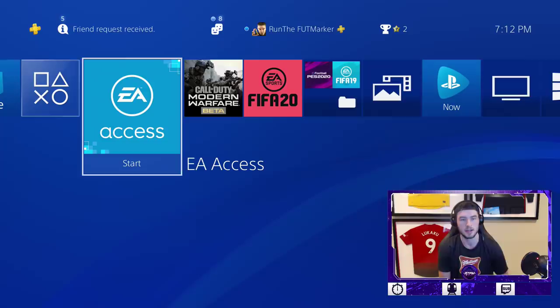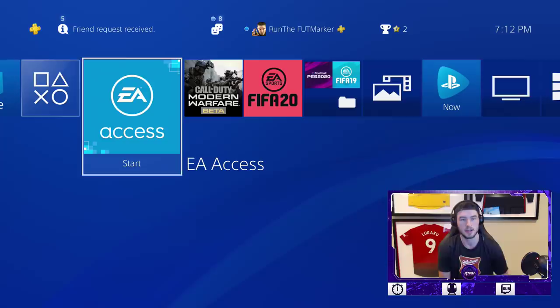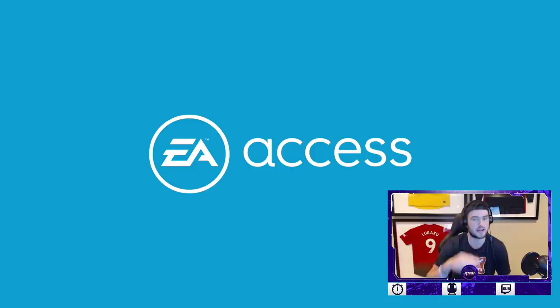Once you open it up, EA Access will open up and look something like this. Basically what you will do is FIFA 20 will be able to be played when it shows in there. Right now you can't actually see it.